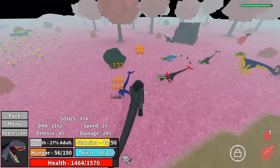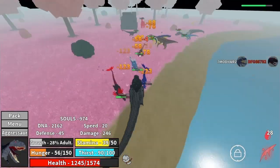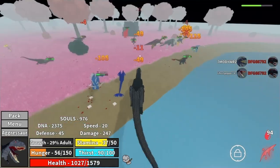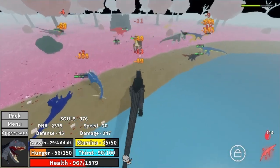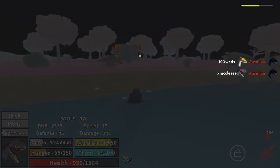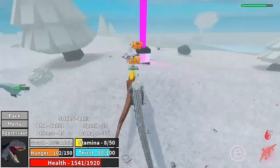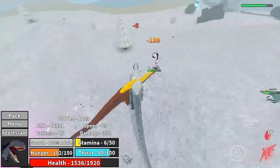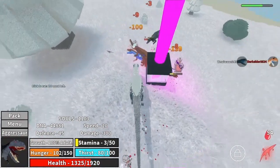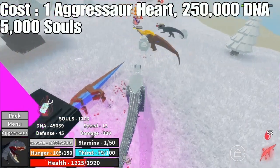And now for number 1 — you already knew what it was going to be. We got the newly added Aggressor. To obtain the Aggressor, you have to have the Aggressor Heart, which you get by doing the Hard Mode Boss Ultima Rex during the event. I think today is going to be the last day — it closes tomorrow, which would be Sunday. If you see this video when it dropped and don't have it, you need to go run some Hard Bosses and get that Aggressor Heart. Once you have that, you can buy it, which will set you back 250,000 DNA and 5,000 souls.